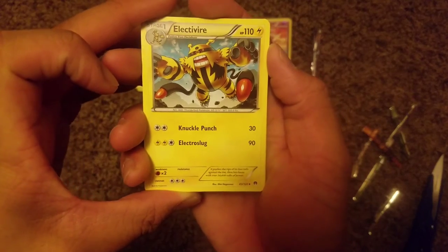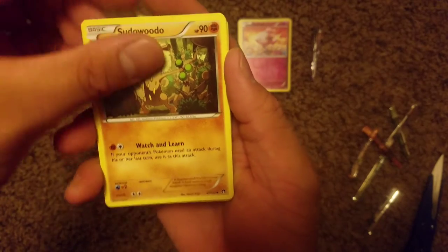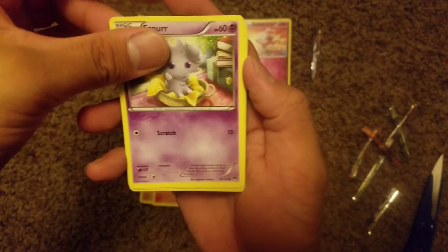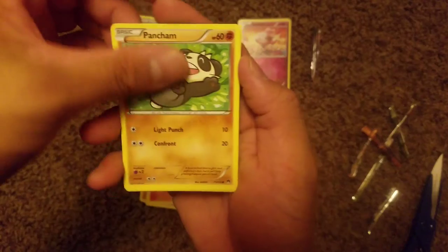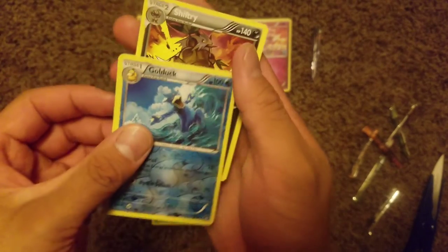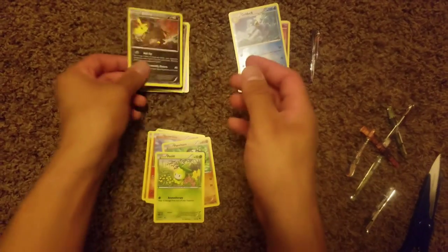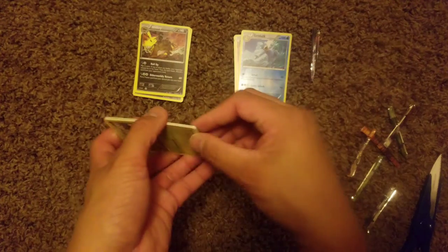First card is an Electivire, a special energy, a Sigilyph, a Snubbull, an Espurr — that thing looks cute — a Growlithe, a Pancham, a Petilil, reverse holo is a Golduck, and the rare is a Shiftry non-holographic. So no holo once again, but we're not gonna get discouraged — we're gonna keep going.